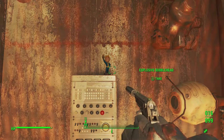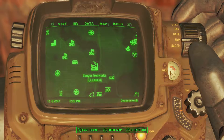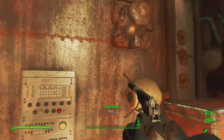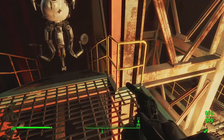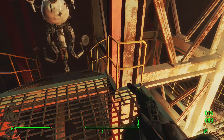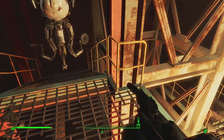Next up we have the explosives bobblehead, which can be found in the Saugus Ironworks, all the way up at the top in the blast furnace. This will also give you a quest to help Jake Finch return his shish kebab to his grandfather. Probably going to do that off-screen.